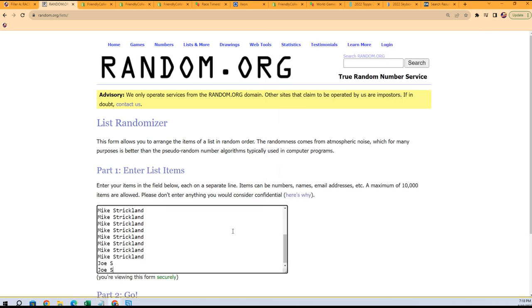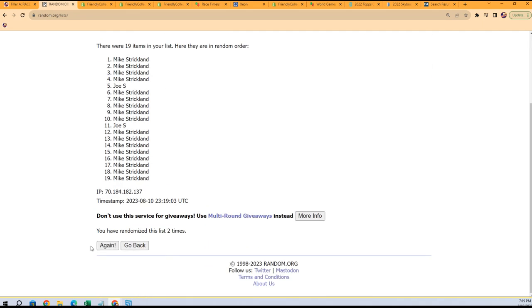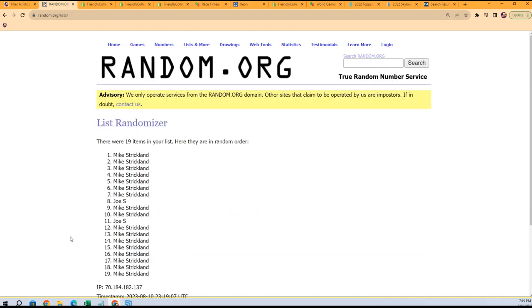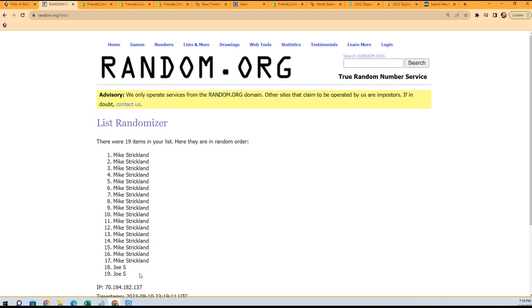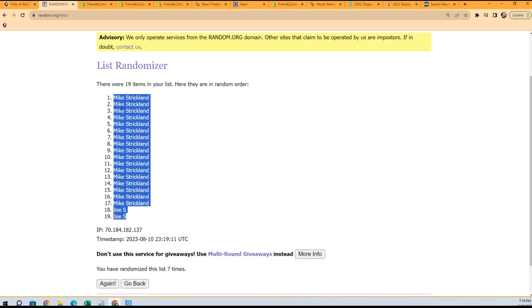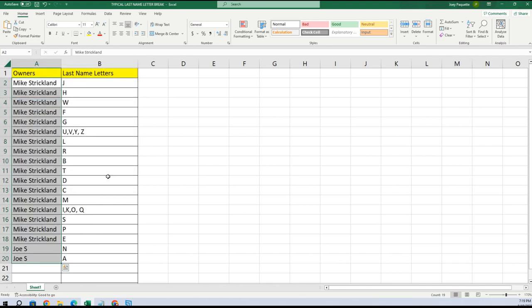Let's do the same thing with the owners right here. Good luck, gentlemen. We've got Joe S and Mike S. We're going to go through seven times: one, two, three, four, five, six, and seven. Wow, look at that — it came out the same way it went in. Joe S at the bottom, Mike S at the top. Going to copy that and paste special as text.